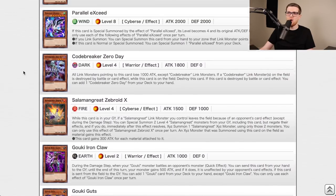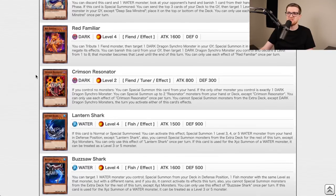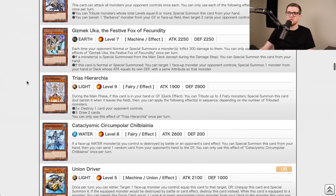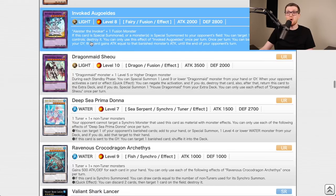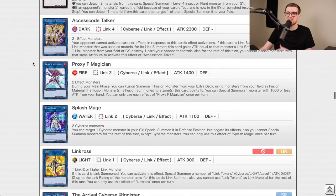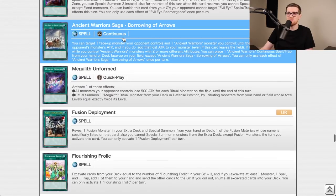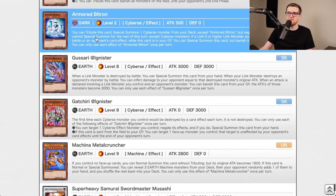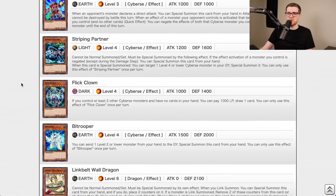Eternity Code — we have Parallel eXceed, Code Breaker Zero Day in fun combo decks, Noctovision Dragon, Geargias, Cross Sheep, Auroradon, Gravity Controller, Ghost Mourner and Moonlit Chill, Animadorned Archosaur, Invoked Augoeides, Access Code Talker as a fantastic finisher, Linkross which is broken and banned, Area Zero the Charmer. Trap Trick and Grapeshot Dragonfly see play. The set's decent — C tier.